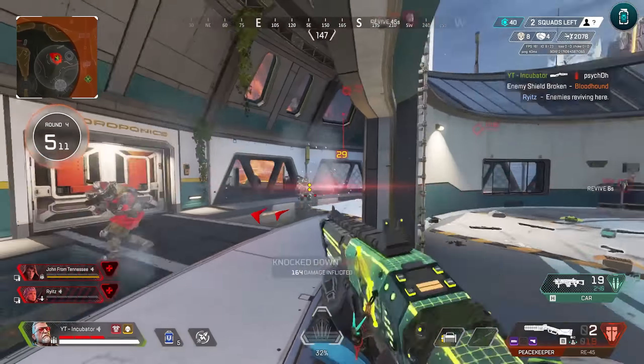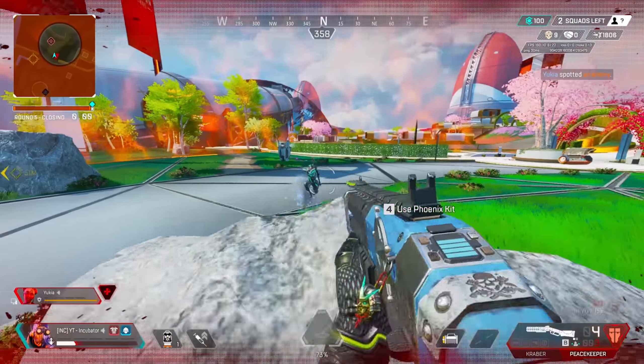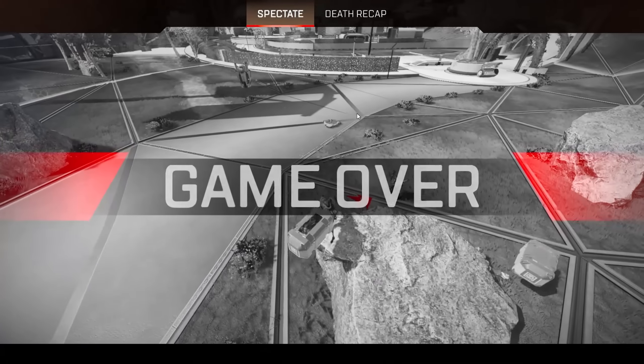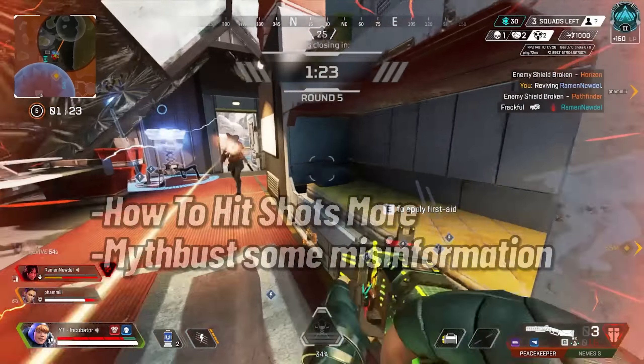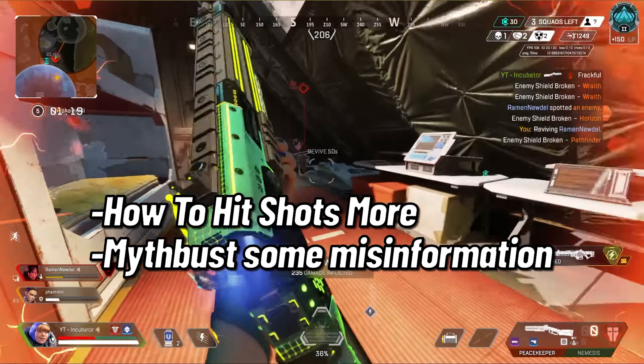The Peacekeeper is one of the strongest weapons in Apex Legends, but it can feel like a gamble. If you miss a single shot in a 1v1, you typically end up losing. In this video, I'm going to give you some tips on how to hit your shots more, and we're also going to mythbust some incorrect assumptions about the PK.